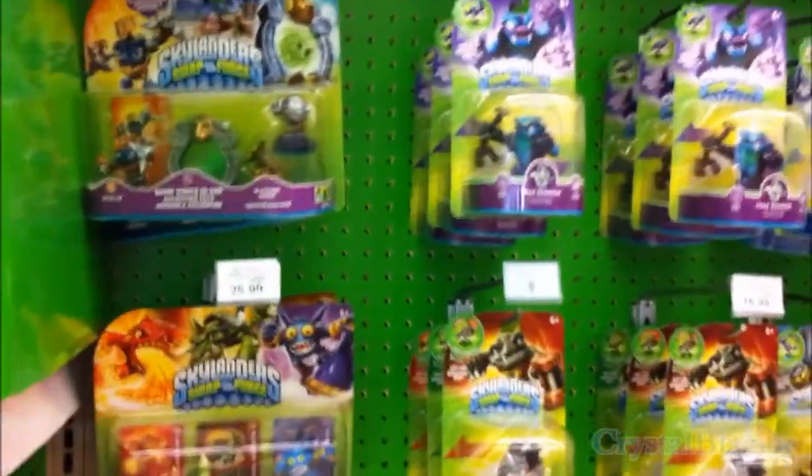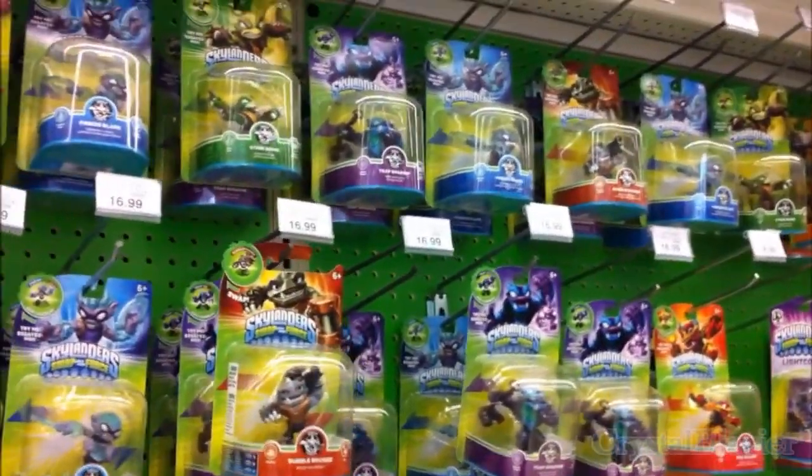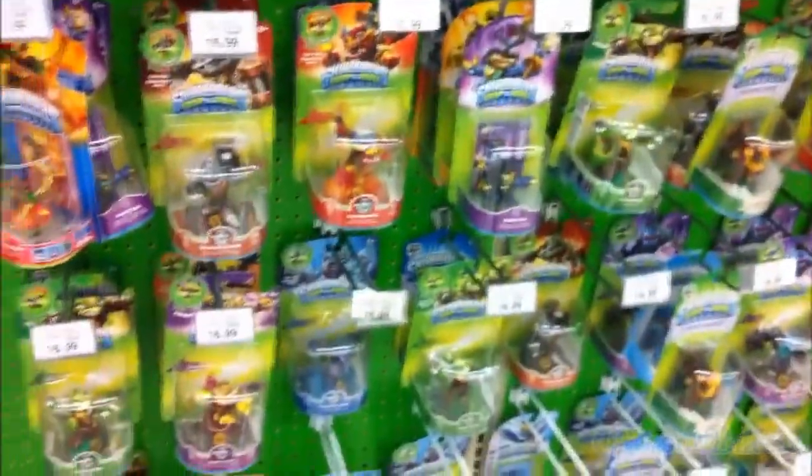Triple Packs, Adventure Packs over here. Rumble Rouser, Trap Shadow. The Swap Force — Free Blade, Sting Bomb, Firecracker, and Spyrise. Four Skylanders. Lycores.